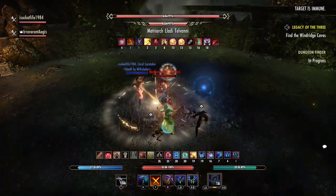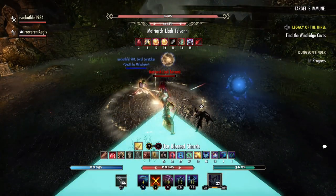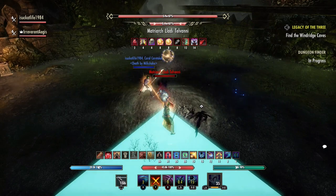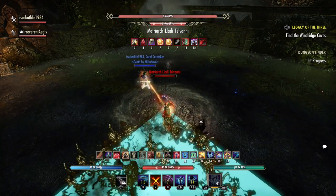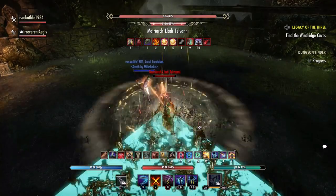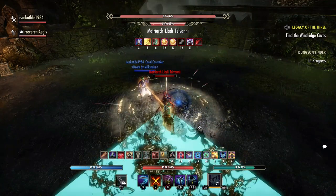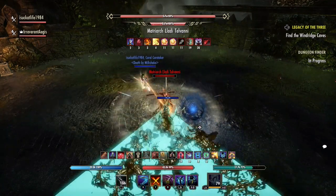Perhaps her most memorable attack is the Ipecac challenge — the conal AoE that spews vomit all over the place. If you don't block this, you'll be locked out of using any abilities for several seconds, and you'll spew out your own vomit cone in whatever direction you're facing. Anybody who gets hit by your cone or the boss's cone will be forced to relive one of the speaker's favorite scenes from Family Guy.